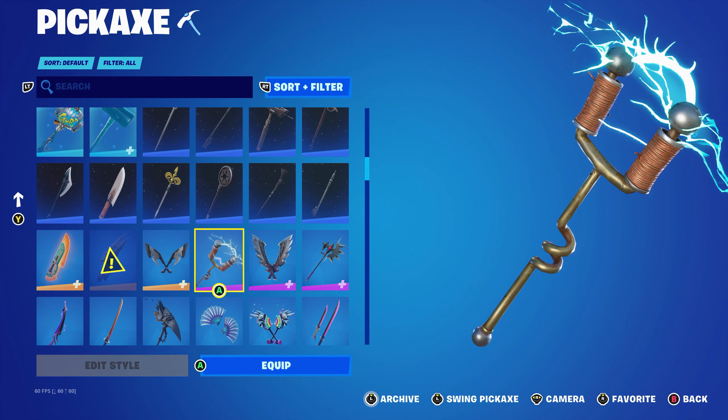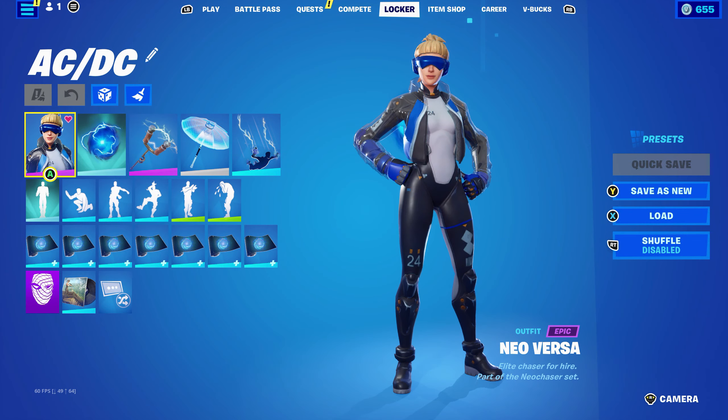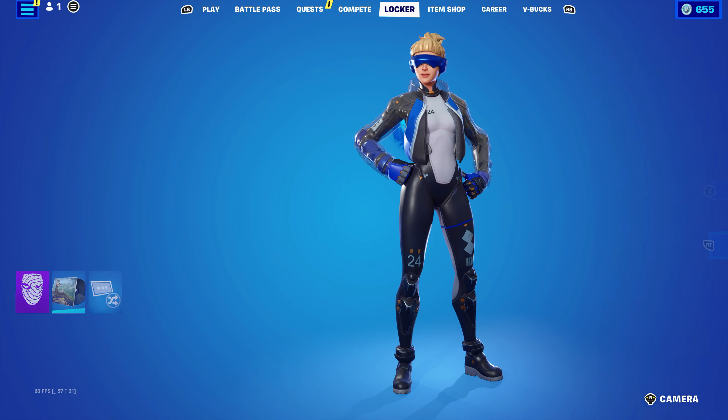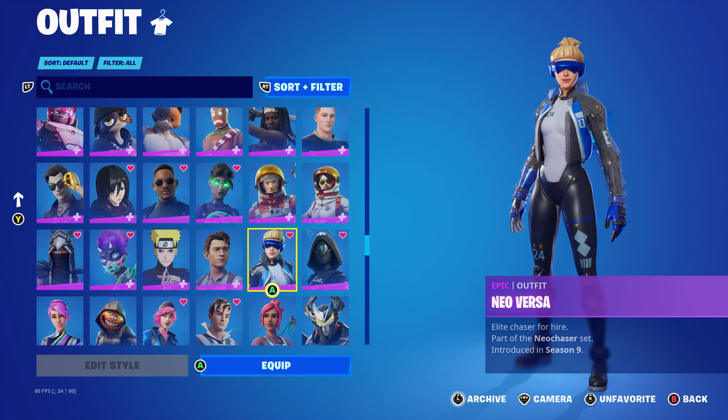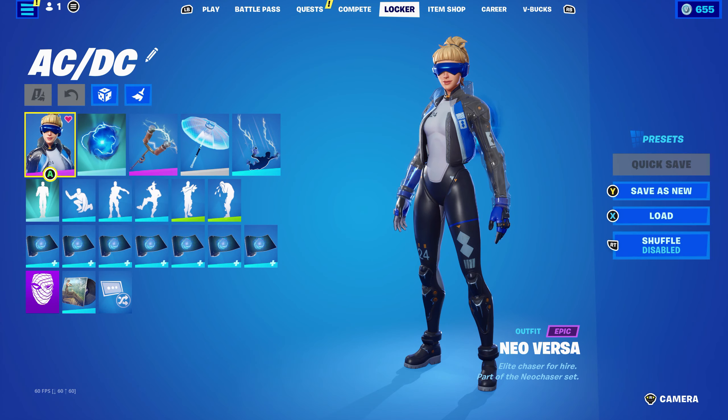I don't use this pickaxe as much as I used to in Chapter 1 Season 2, but it's such a cool design. Anyway, let's get into the first combo. The first skin I'm using is the Neo Versa, which is part of the Neo Chaser set introduced in Chapter 1 Season 9. I'm using this mainly for the blue — this skin is just such a cool design and it works very nicely with the blue.